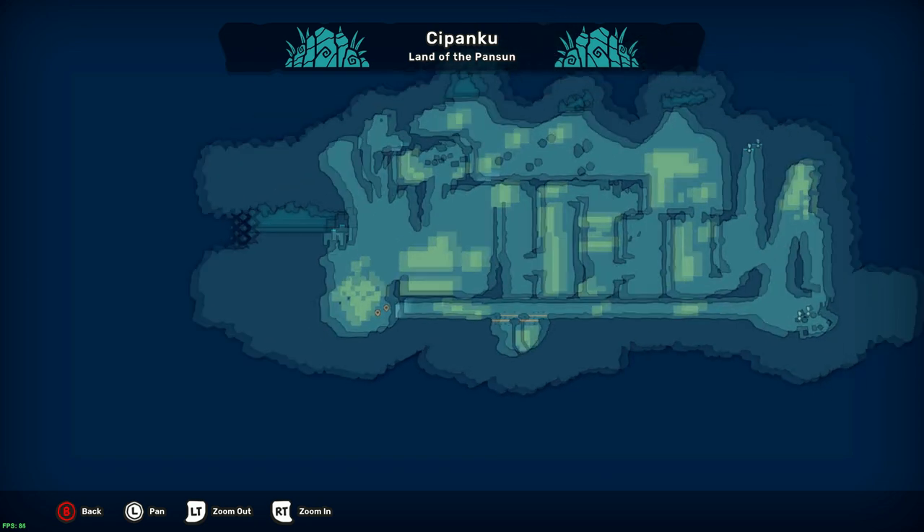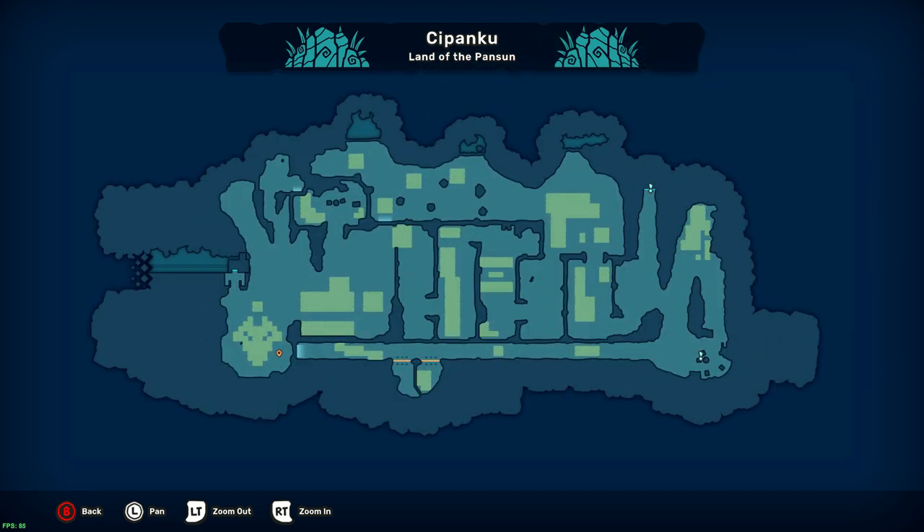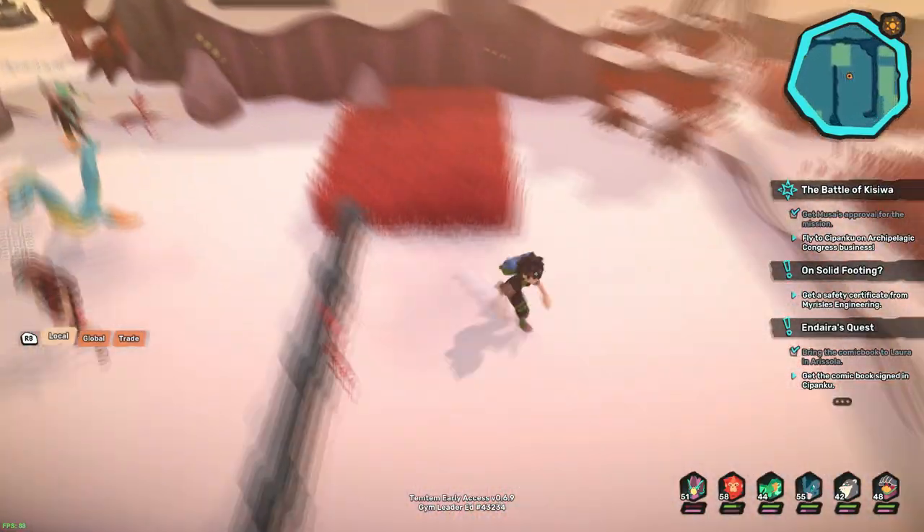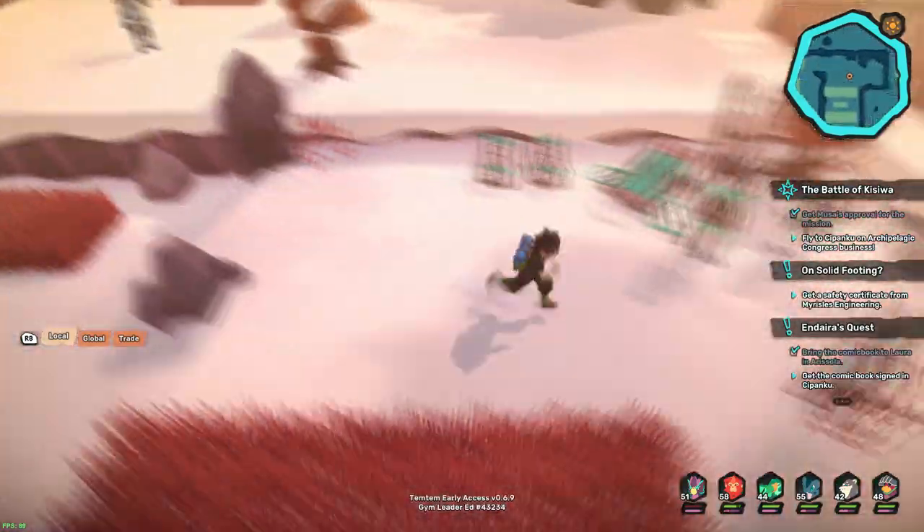Next up is Yowler, a Temtem that was actually in the game previously — the Dojo Master used one — but you couldn't actually catch it. So to catch it now, all you have to do is follow the path all the way to the cave, go inside, and it's available in there as a rare spawn.